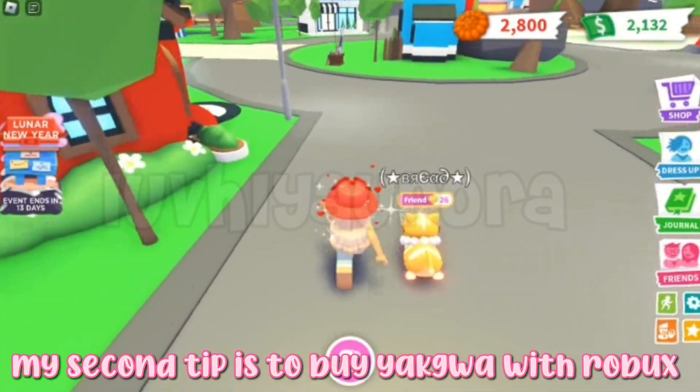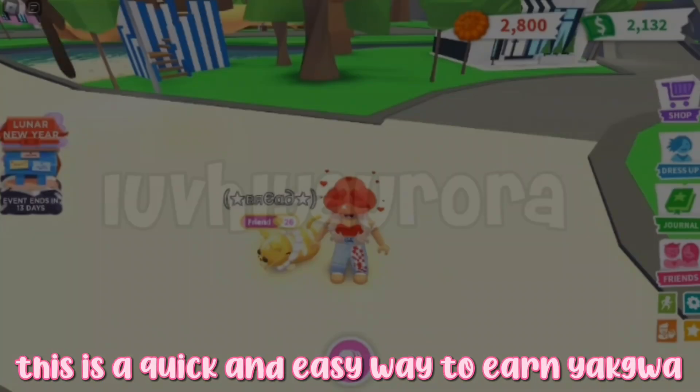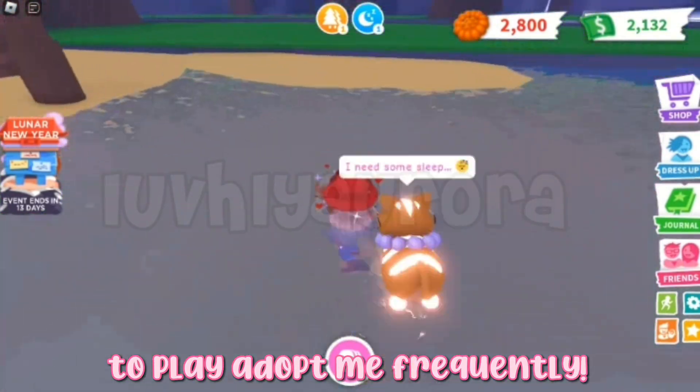My second tip is to buy yagua with Robux. This is a quick and easy way to earn yagua, but only do this if you don't have time to play Adopt Me frequently.